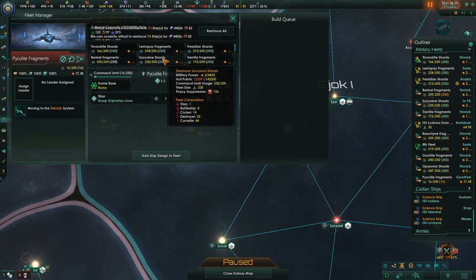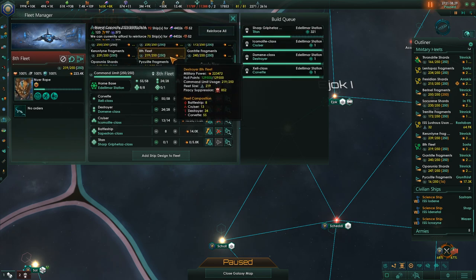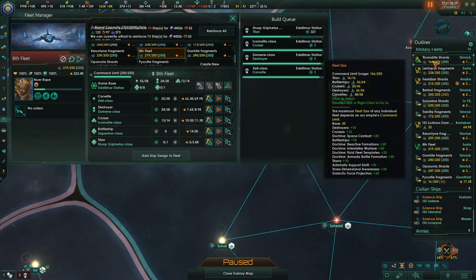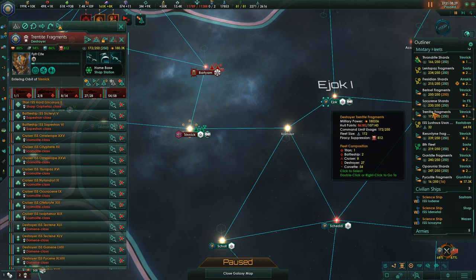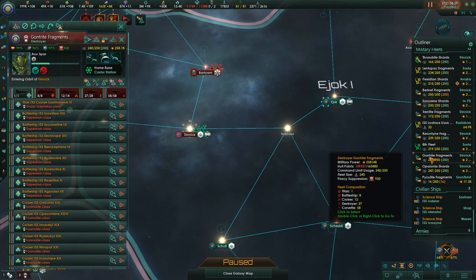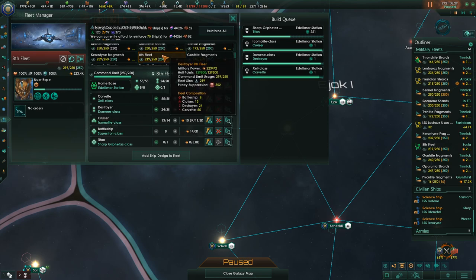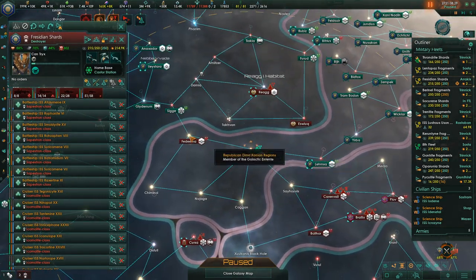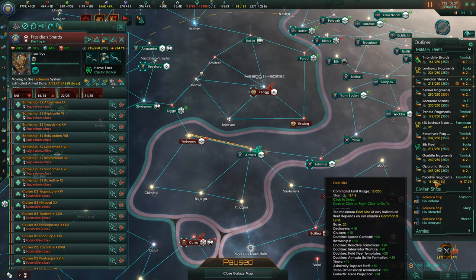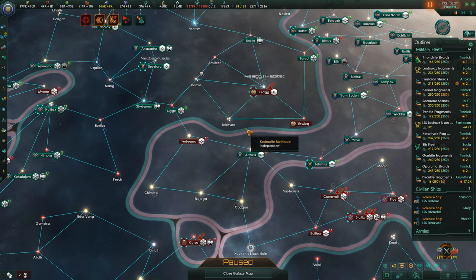Let's check the 8th Fleet and the Lentipaz Fragments — there's a Titan being built for the Lentipaz Fragments so it doesn't belong there. There's one being built for the 8th Fleet as well. So the Phrysidian Shards — but they shouldn't be being reinforced. That's the only fleet it could possibly belong to — yep, it has to be the Phrysidian Shards. So we'll take them over here and take this Titan over to group in with them — that has to be where it goes.